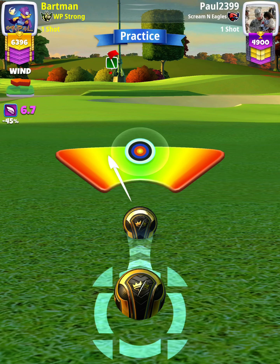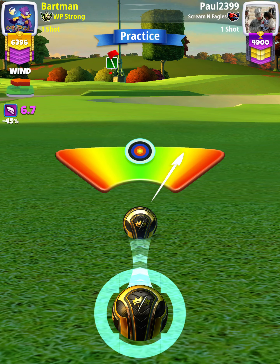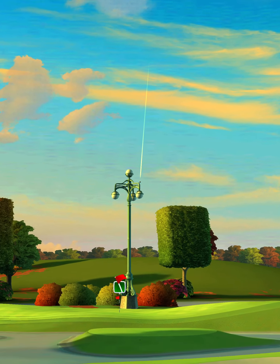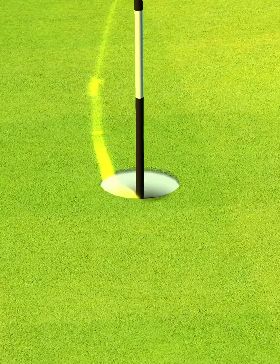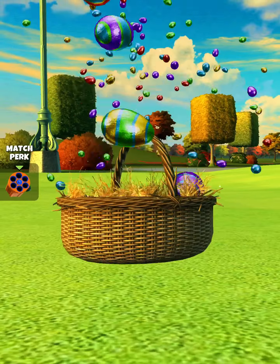Then we want to center the ball and hit perfect. The ball is going to land on the green, bounce past the hole, and then spin back into the cup for our eagle on hole number five.